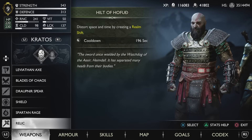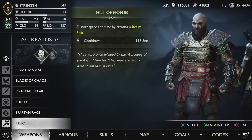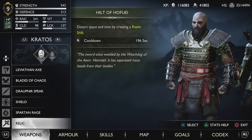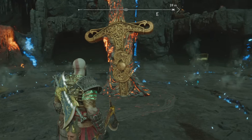For Spartan Rage I'm using Wrath for obvious reasons — it can save you in a tight situation. For the relic we are using the Hilt of Skofnung because of the realm shift you can get from it.